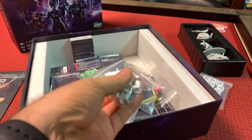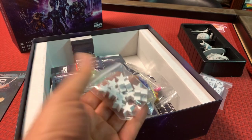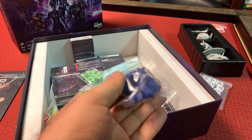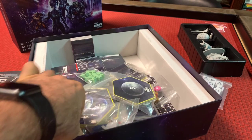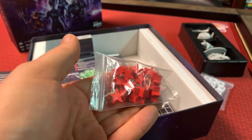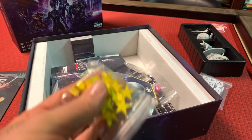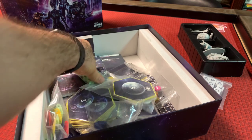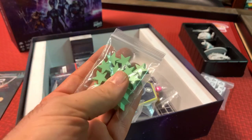Then we have our Explore tokens — 14 of these for each color. So there's the white, and there's the blue, and the red, and the yellow, and finally the green. These are the tokens you put down on sectors after you explore them.